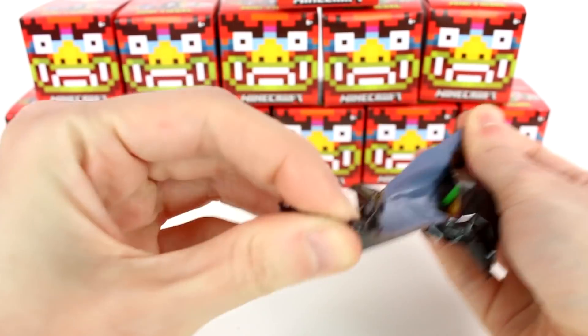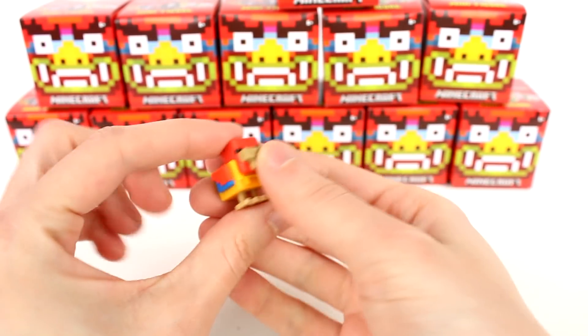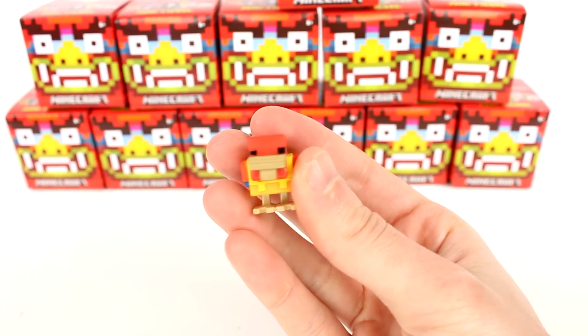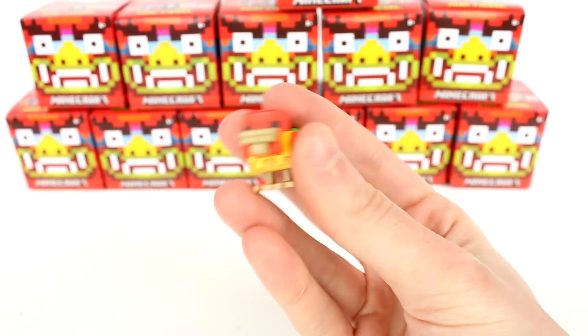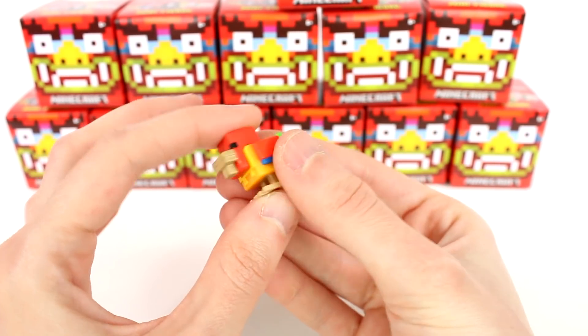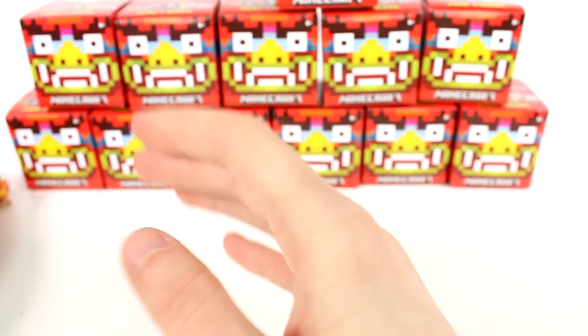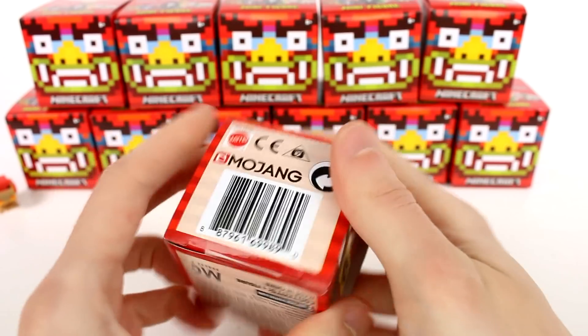So let's see what letter L is. We got the little rooster, which is so cute! I'm so happy that they made a rooster since they have the chickens — we got the rooster now. It's so cute. Love all the different colors on this one. That's my favorite for sure. If you guys can pick a favorite from this opening today, let me know in the comments down below.